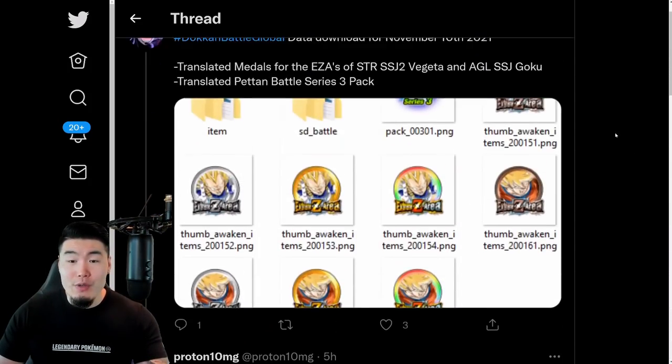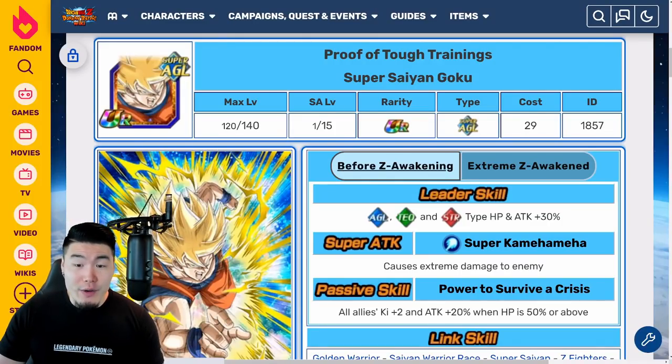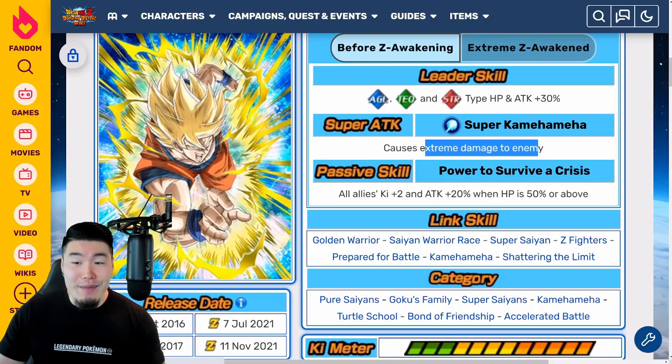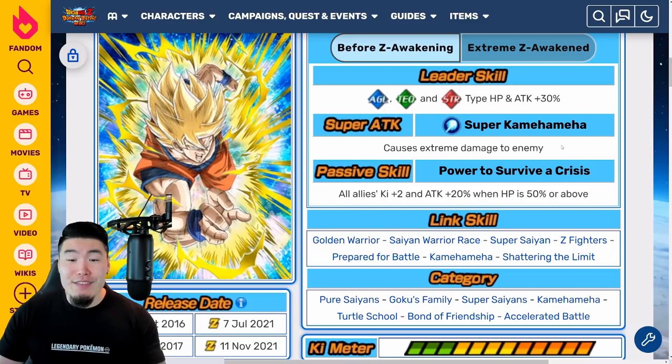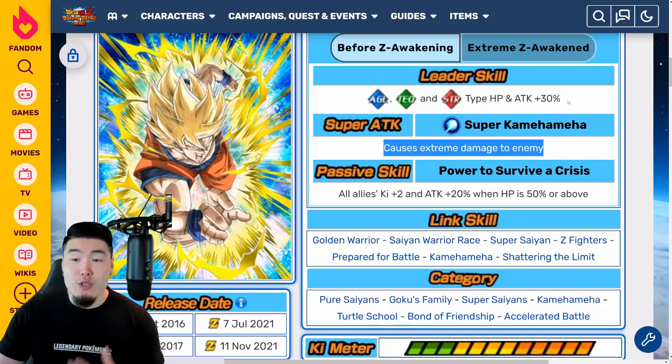Let's pop over to the Dokkan wiki now. Starting with the AGL Super Saiyan Goku — before the EZA, his leader skill is AGL, TEQ, and STR types HP and attack plus 30%. His super attack causes extreme damage to the enemy, and his passive gives all allies Ki plus 2 and attack plus 20% when HP is 50% or above.